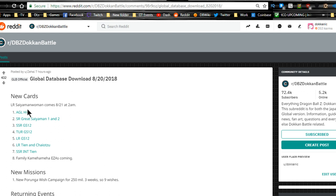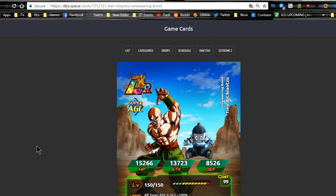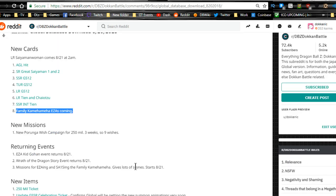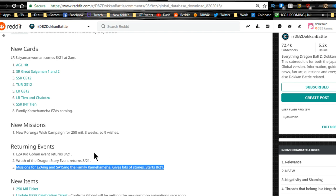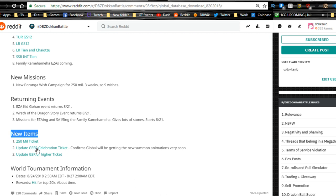We are getting the new LR Tien and Chiaotzu — it comes from the Intelligence Tien first. We're getting the LR Tien and Chiaotzu from the World Tournament, plus the new Family Kamehameha EZA which is awesome. On top of that there's a new Purunga wish campaign for 250 million downloads — nine wishes total, so more Baba shop treasures and orbs. Returning events include EZA Kid Gohan and Wrath of the Dragon, plus morning missions for EZA against SA 15 and the Family Kamehameha.